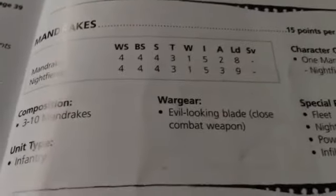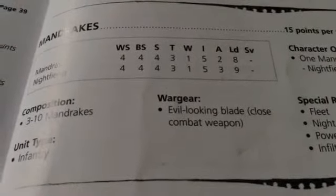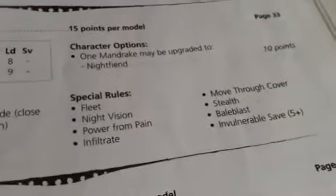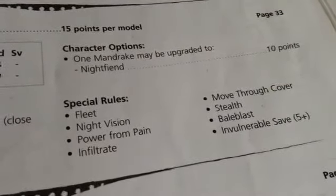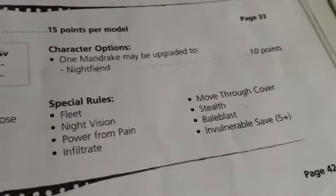Mandrakes. Weapon Skill and Ballistic Skill 4, Strength 4, Toughness 3, 1 Wound, Initiative 5, 2 Attacks, Leadership 8, and no Armour save. They have an Evilblade melee weapon, and for 15 points you may upgrade one to a Night Fiend, giving an extra attack and an extra Leadership point. They have Fleet, Night Vision, Pain Tokens, Infiltrate, Move Through Cover, Stealth giving a 6 plus cover save, and a 5 plus Invulnerable to compensate for the non-existent armour.